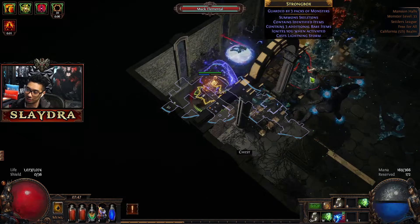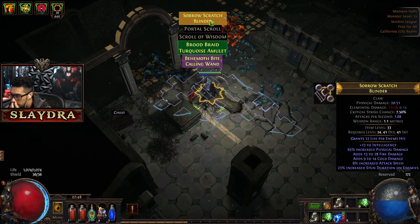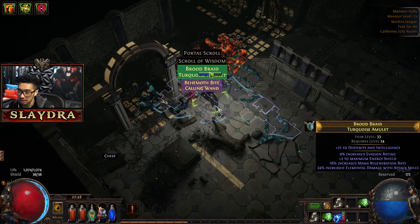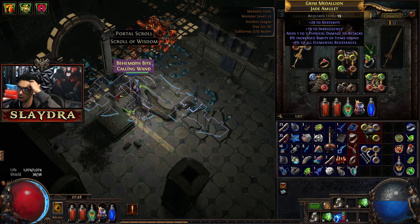If you die, don't worry — there's no big penalty until level 90 or above. The penalty for death in this game is losing XP, which doesn't matter much in earlier stages. But late game, it absolutely matters because it takes so long to earn even 10% XP — that can take a very long time.